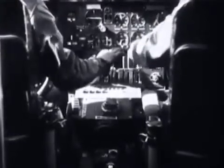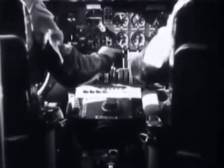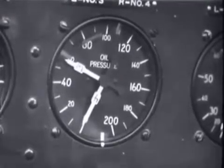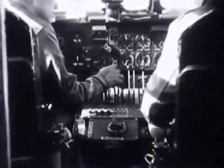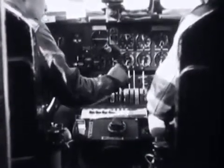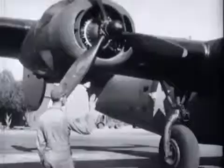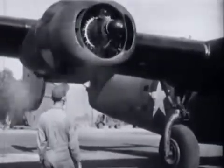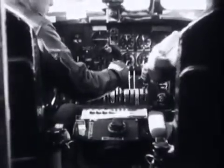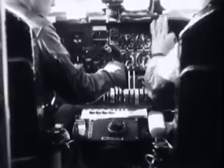The mixture control is moved to automatic rich to keep the engine running. When the oil pressure on number three is rising, the co-pilot receives the all-clear signal on number four engine. The co-pilot turns on the fuel booster pump and switches the ignition to both, then starts number four engine. He also moves the mixture control to automatic rich and signals when the oil pressure is okay.